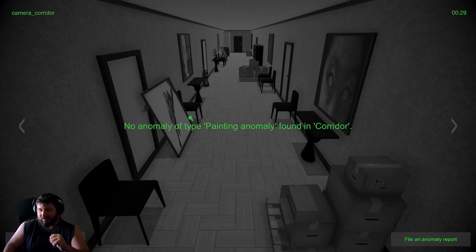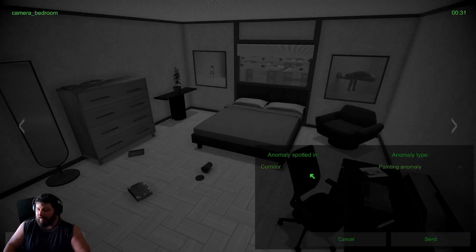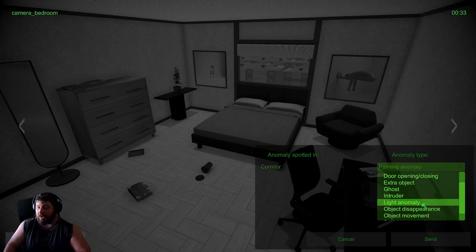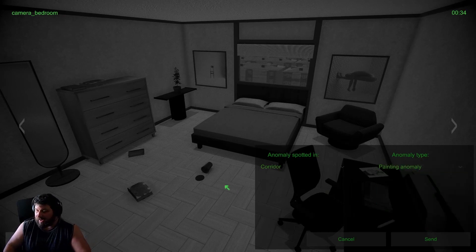So that is the normal one - sweet. And we have one box back there. So let's just have a look - we've got bedroom, living room, kitchen, toilet, corridor, and outside. The anomalies we've got for this one: BIS, camera function, distortion, door opening/closing, extra object, ghost intruder, light anomaly, object disappearance, movement, painting anomaly, and shadow anomaly.